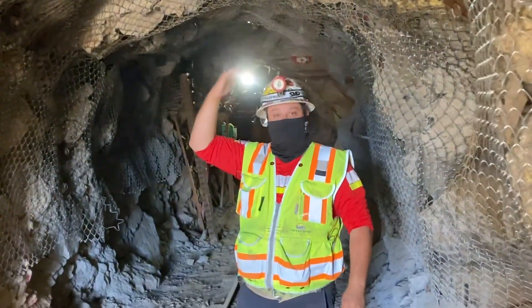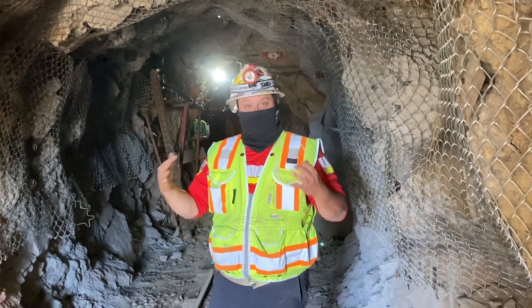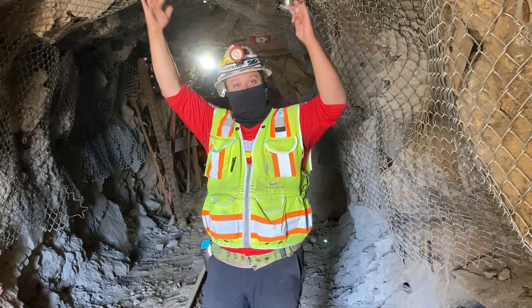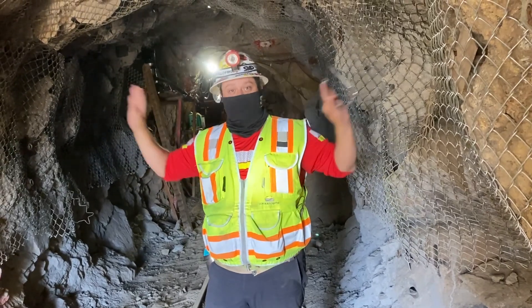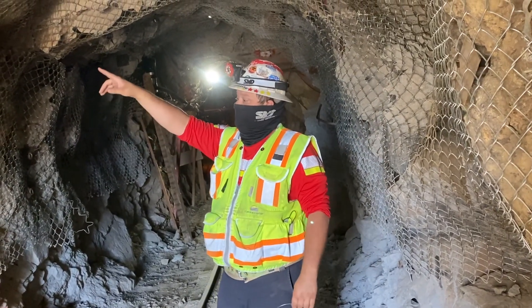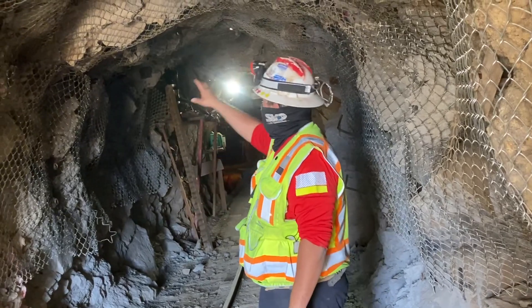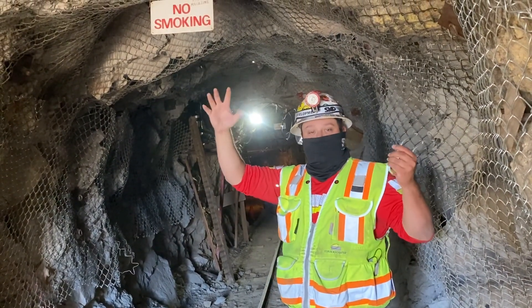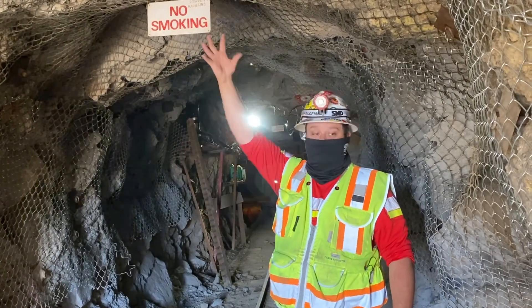As pressure above comes to this point, instead of wanting to come into the tunnel — which is a weak point — all these rock bolts dissipate the pressure away from the entrance we've created. The mesh is just to catch little rocks; as you move through the mine you'll see little rocks on the floor. So the mesh isn't necessarily ground support, it's more to keep small stuff from falling.